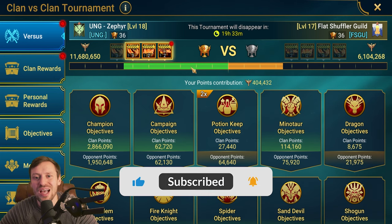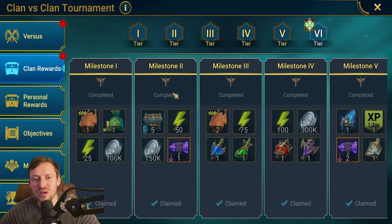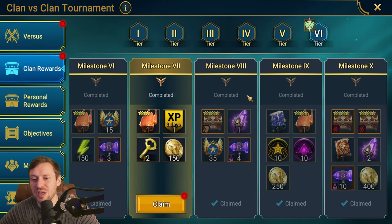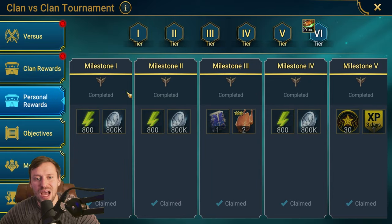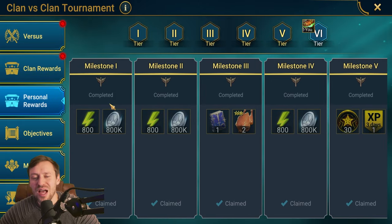We'll cover the best way to get as many points as possible. Big shout out to my homies in Zephyr clan — we absolutely smashed them, almost double their points. Looking at clan rewards, we're in tier six, so we're getting loads of good stuff. For personal rewards, you're going to be burning loads of energy for this.